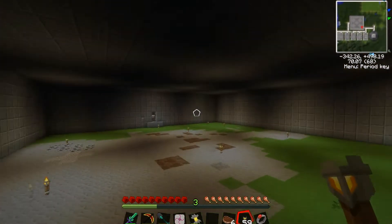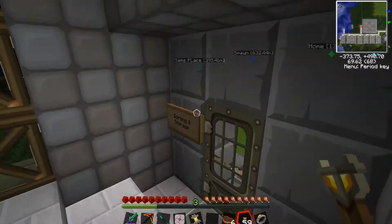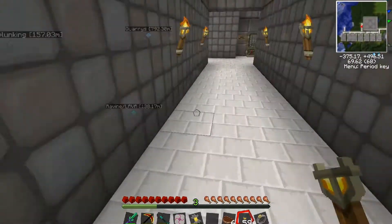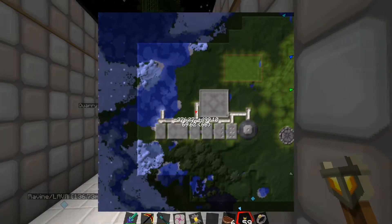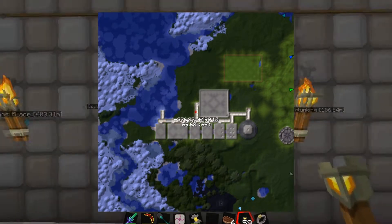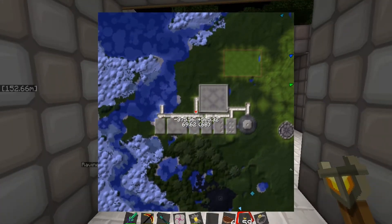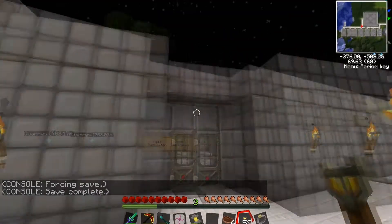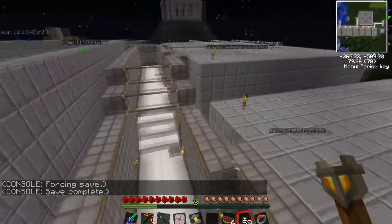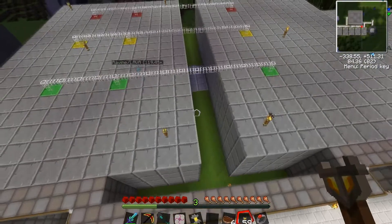This area under here that's not quite dug out yet deeper will be the sorting and storage area. Just to get you guys a perspective of where we are - we started over by the reactor and just went around the big building. I'll put an emergency exit here.